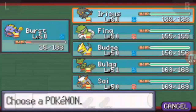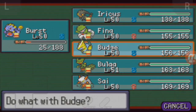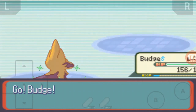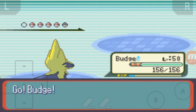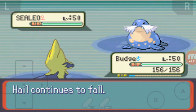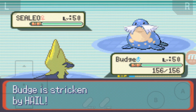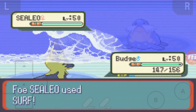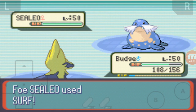Sealeo. Sealeo is a Water type, so I'm going to throw Budge in. I could throw Budge in or I could throw Bula in, but Budge hasn't really had a chance yet to be in any of the battles in the Pokémon League, so I'll send him out. Depending on how much damage they do, I'm going to set up a couple of Howls — probably about two or three, depending on how much damage it does.